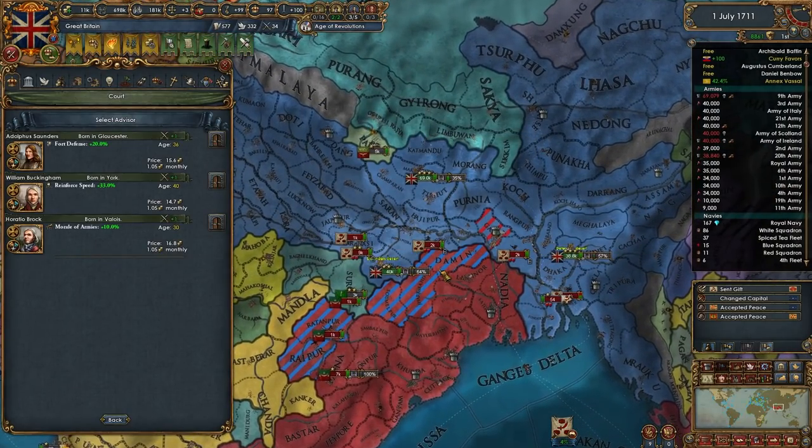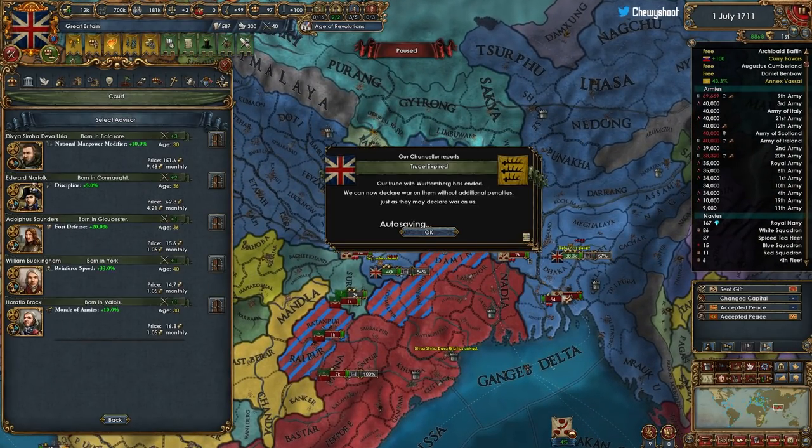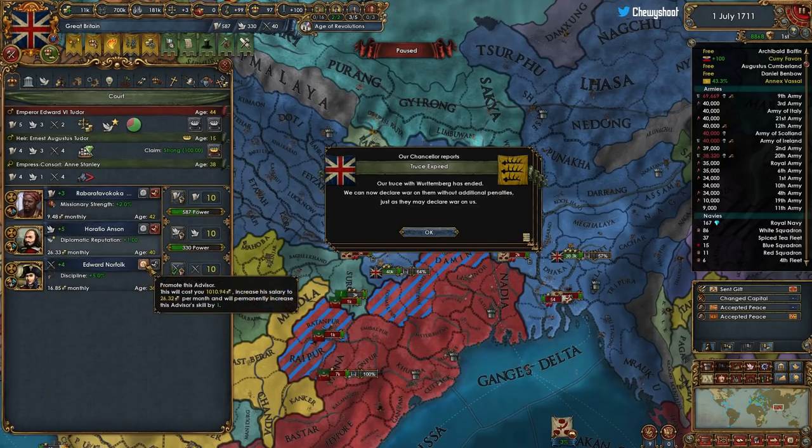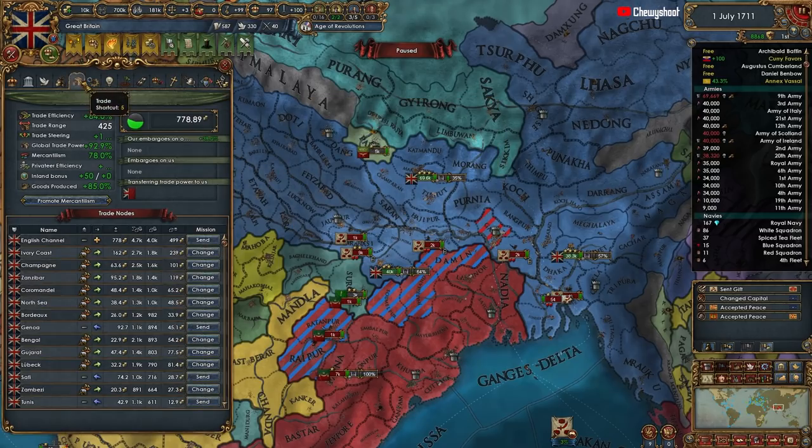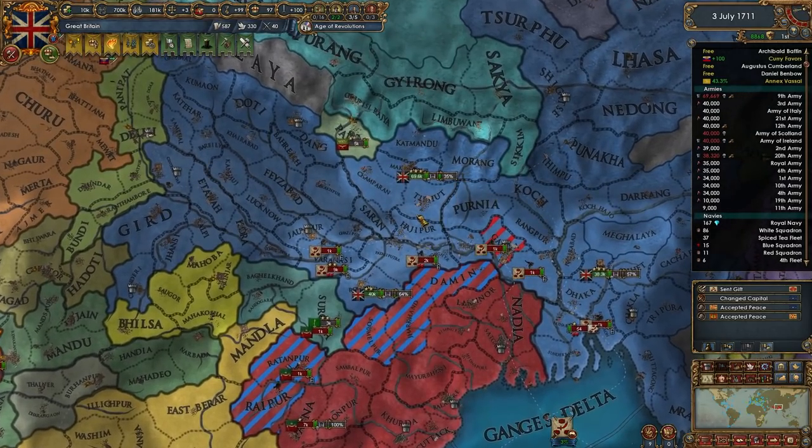I'll go one more month then put the morale guy on there. We got a discipline guy - very good. How close are we to 100 mercantilism? 78 - making good progress.